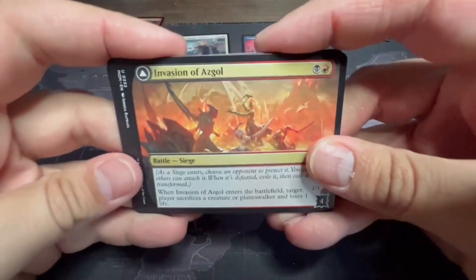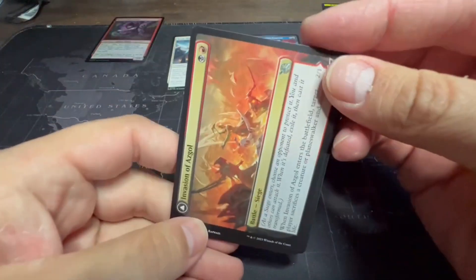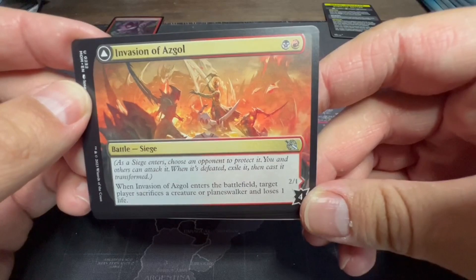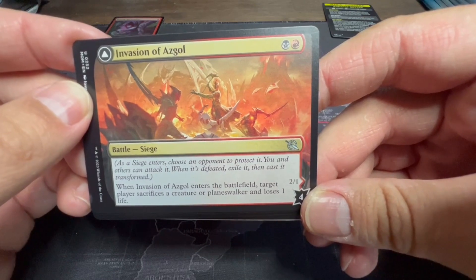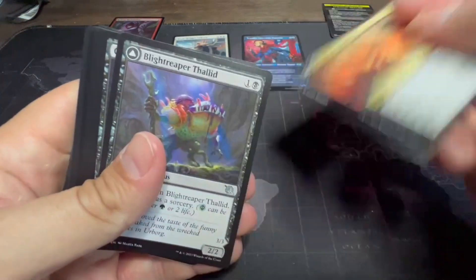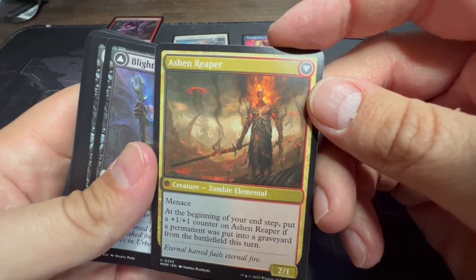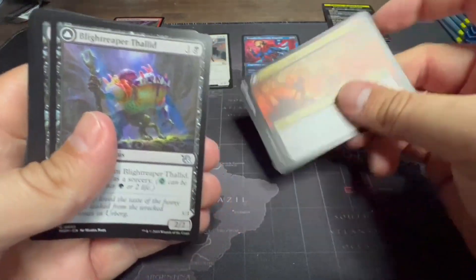We have a Battle card — as I said in our Spoils of War episode, you can always tell during pre-release when somebody had a Battle in their hand because they're turning their cards sideways to read it. This is Invasion of Asgo, black and red. When it enters the battlefield, target player sacrifices a creature or planeswalker and loses one life. It flips into the Ashen Reaper: menace, two-one, at the beginning of your end step put a one-one counter on it if a permanent was put into a graveyard this turn.